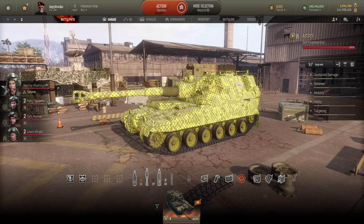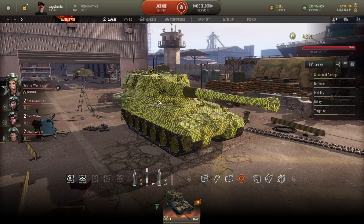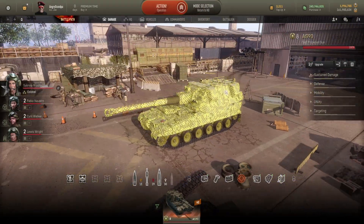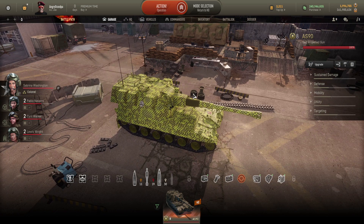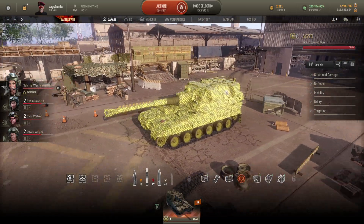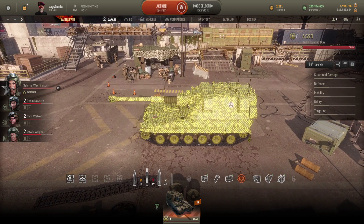Welcome back. Today we're going to play with the AS90, which is a tier 8 SPG. It's a contract vehicle, so you can only get it from the contract, and in the future you might get it in the crates shop or premium shop. I'm not going to go too much into the details because I already played this vehicle and had a recording, but it would take roughly 30 minutes to watch. So I decided to make a short, one-time play video about this tank.